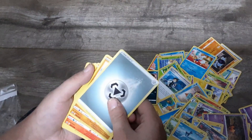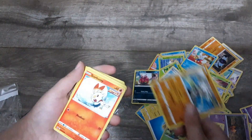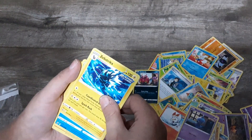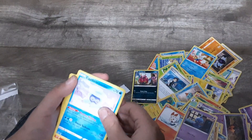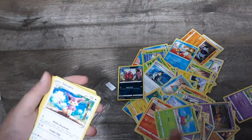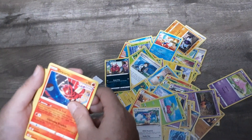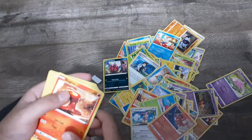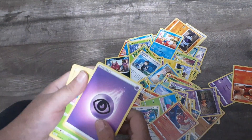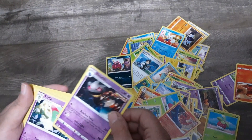Blitzle, Steel energy type, Cubchoo, Scorbunny, Shuppet, Zebstrika, Castform Snowy form, Raboot, Bounsweet, Delcatty, Arrokuda, Slugma, Mystic energy type, Bounsweet, Banette.